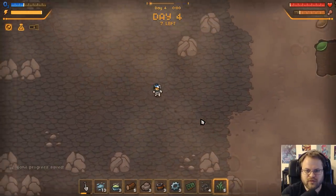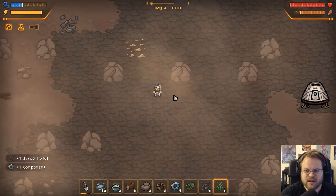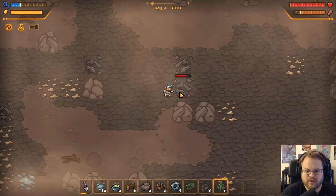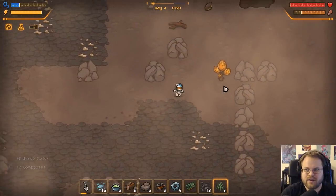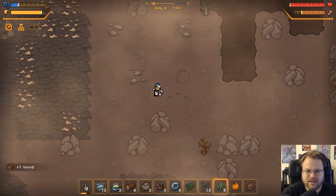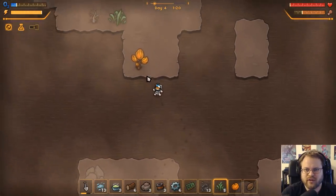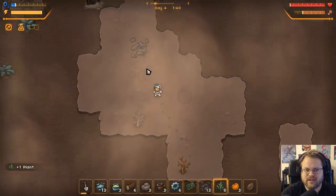I'm just going to wander around and grab fruit. I'm hoping fruit regrows regularly. If fruit regrows regularly, we at least have some kind of sustainable source of food and fuel. And if it doesn't, then I'm going to have to start panicking. We're kind of sustainable - I could potentially just sit around eating fruits and what little I can gather. I think I might make some spare oxygen canisters so I can wander around freely, otherwise I'm going to start dying.